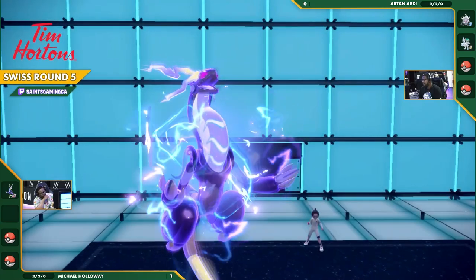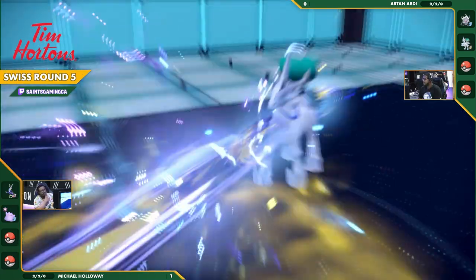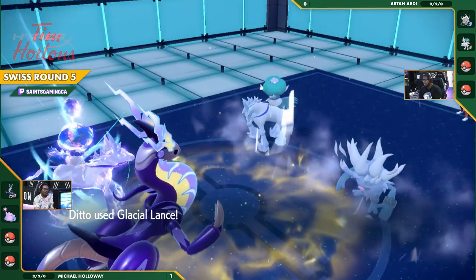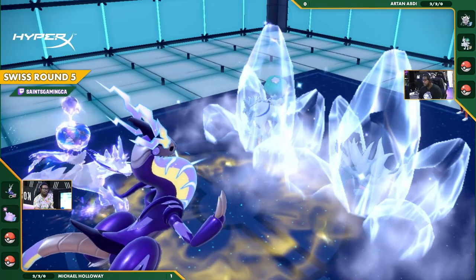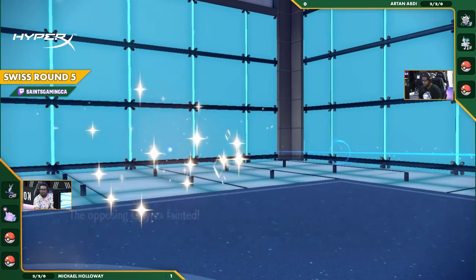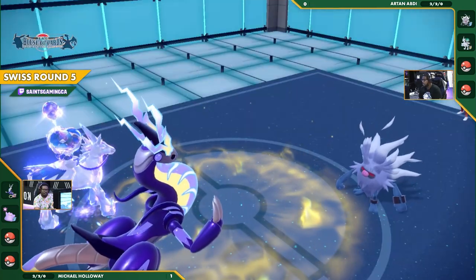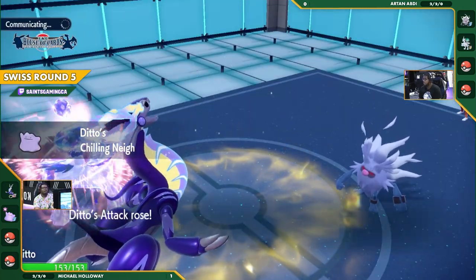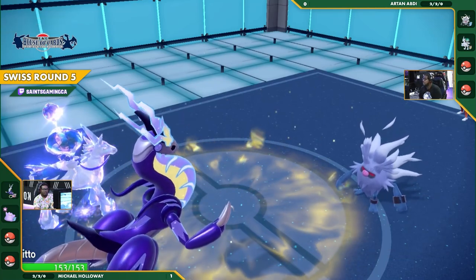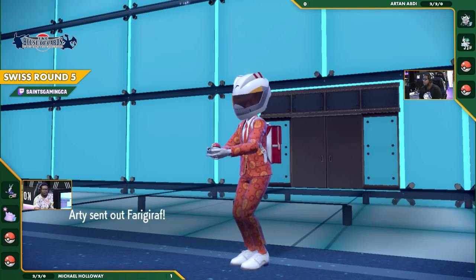Wow! It's a Fighting-type move, so the Ditto with the Terra Ghost is going to be able to completely ignore it, and Calyrex is going to basically go down on this first turn. That's a turn one wipe of your Calyrex, and then your Annihilape is basically taken down to nothing. Once again, Artan's team is so flexible, so strong, but if your first turn goes wrong, it's over for you.